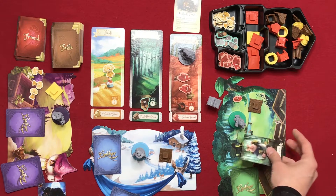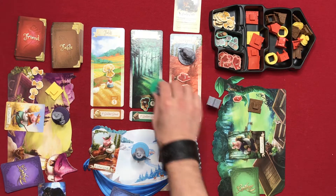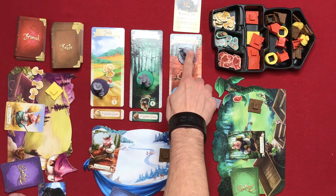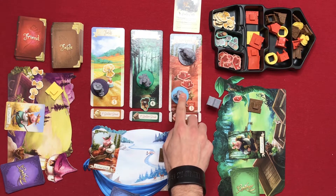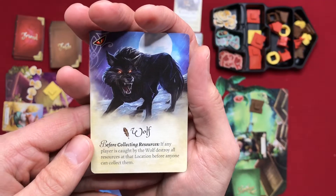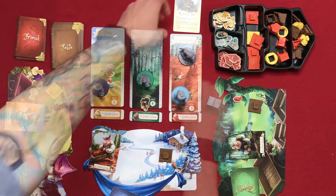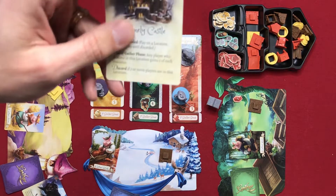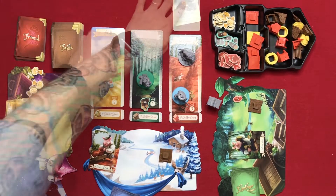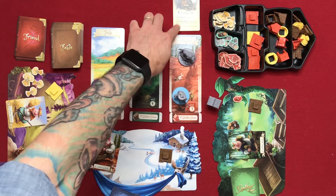Then everyone reveals their gather cards: gather wood, gather brick, and gather straw. Players move to their locations. Because the wolf is at the straw location, all resources there are destroyed before collection. Meanwhile the fable card effect means any player alone in their location gains one of each resource. The player at brick, being alone there, collects one of each resource.